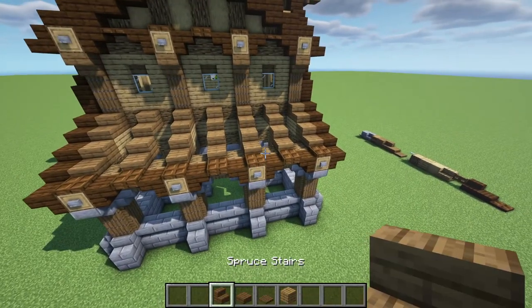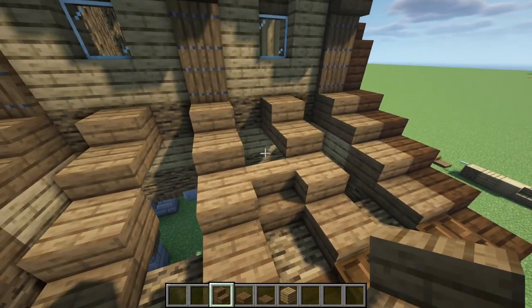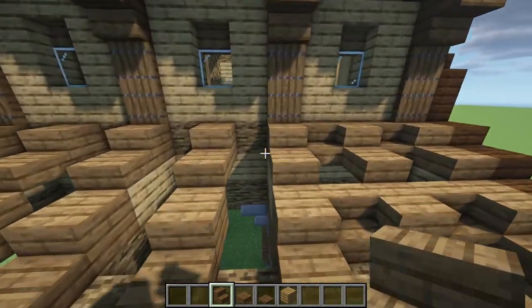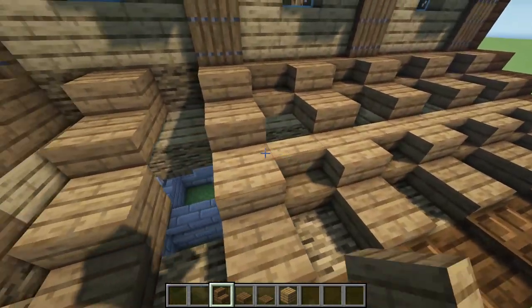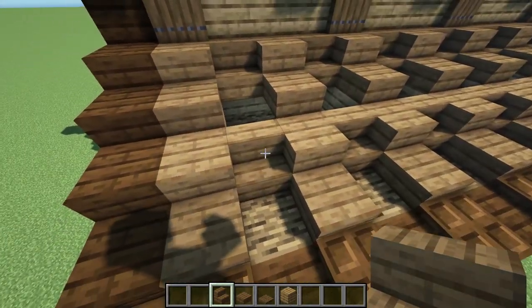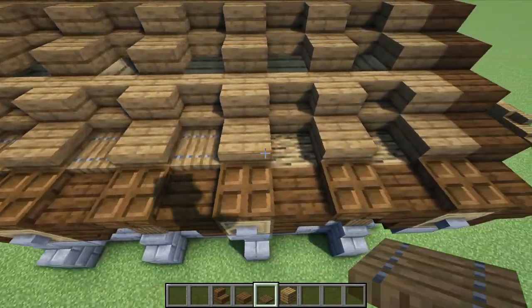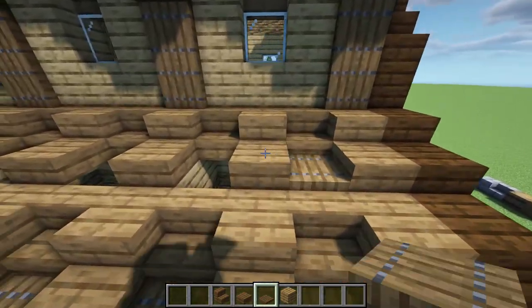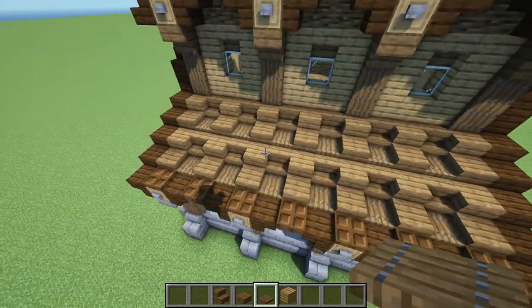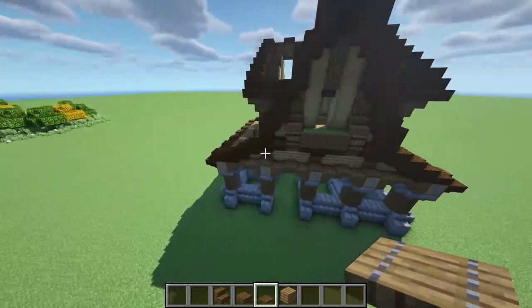Now that we have that, we're going to get our spruce stair and our spruce trapdoor. Just one block in, doing the same right here, right there, all along here. Then we're going to get our spruce trapdoor and place one basically everywhere that we didn't put a block — kind of just in front of the stairs. And there you go, you have your little slanted roof. We're just going to repeat this pattern on the other side right over here.